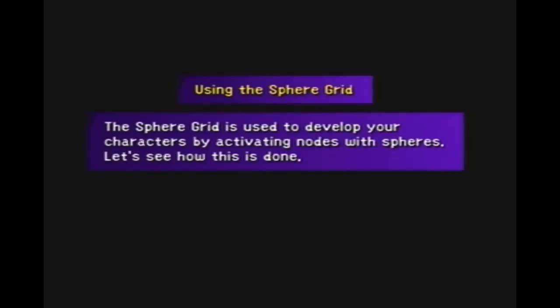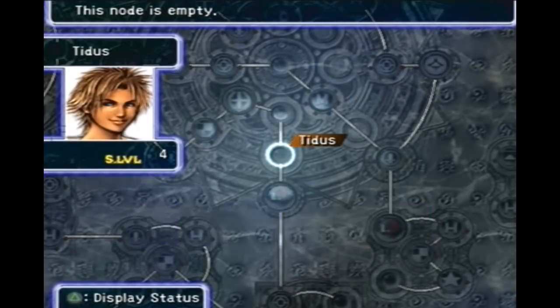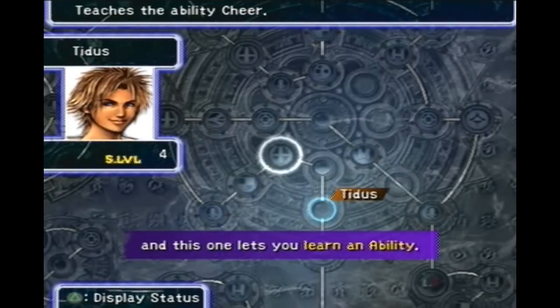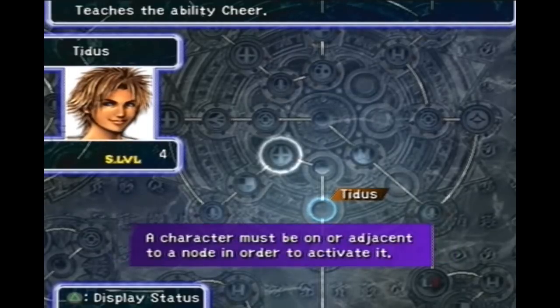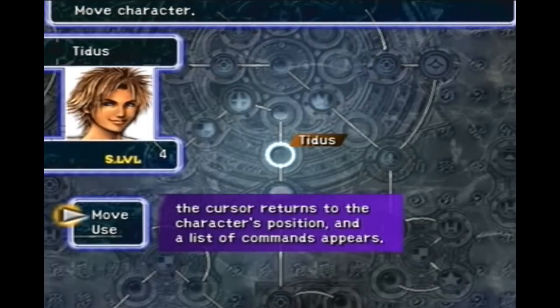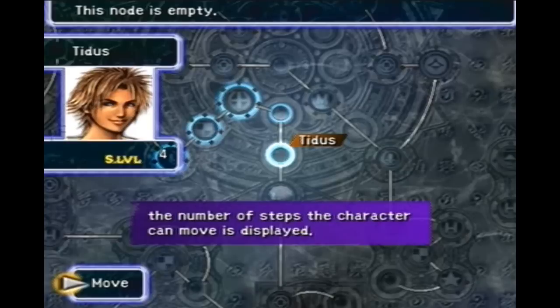Here is where they basically explain the sphere grid to you. They take forever to explain it — I'll explain it the best way I can. Basically, after every battle, instead of levels in this game, you're given what's called sphere levels. You could pretty much every other battle get a sphere level, and what that does is move you throughout this grid you see in front of you.